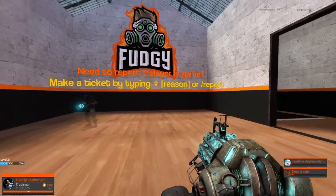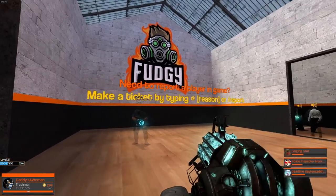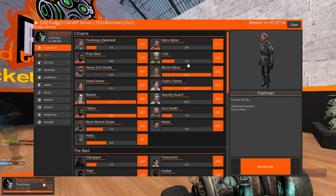So if you haven't already, log into Fudgy's dark RP, or a dark RP that uses the same pot as Fudgy, and hit F4 and select the trash man job.